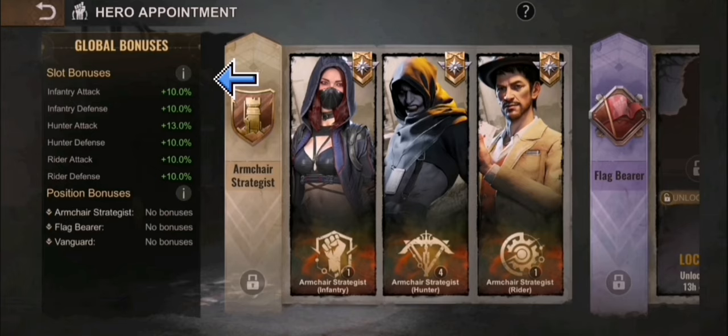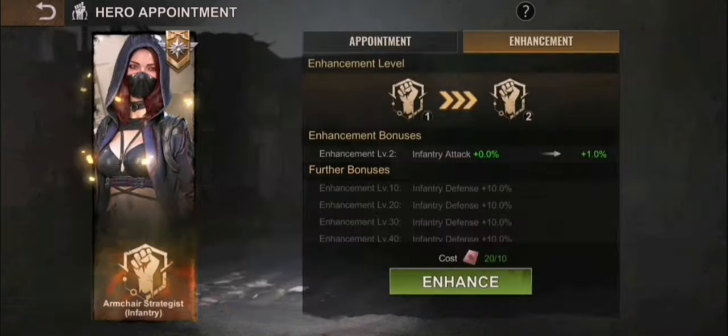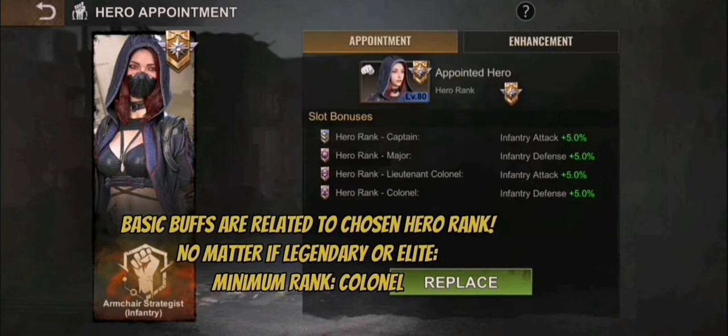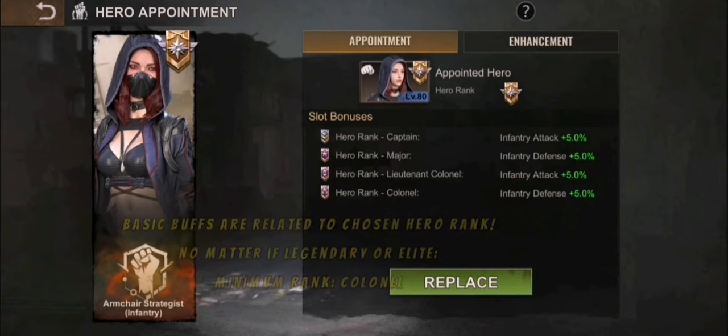You can see here I have my generation 10 hero Laura in there, because she's a general. The bonus she gets is based on her rank. The recommendation is you should minimum use Colonel heroes to make it more easy for everyone. Use any hero of infantry, hunter type, or rider type which is rank General or at least Colonel to get the maximum buffs directly.